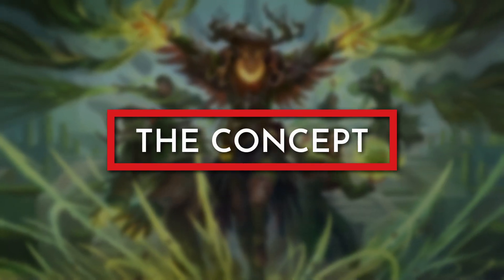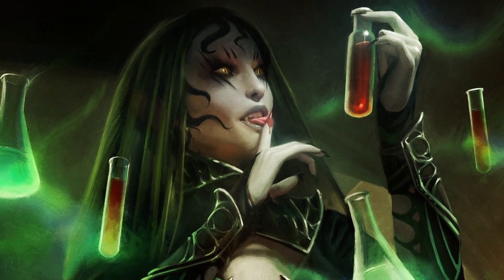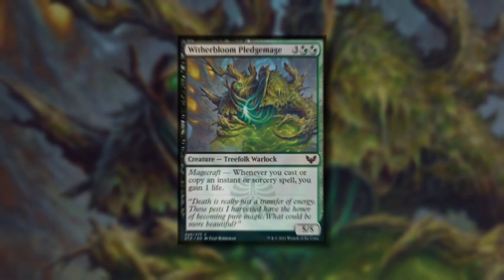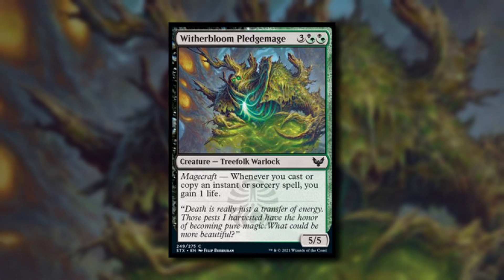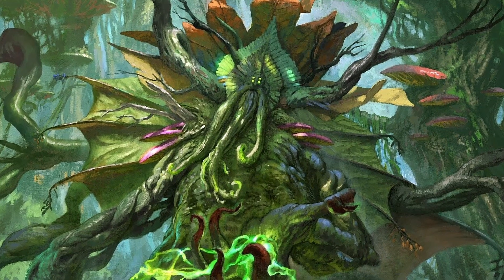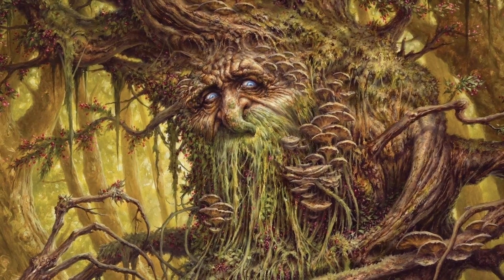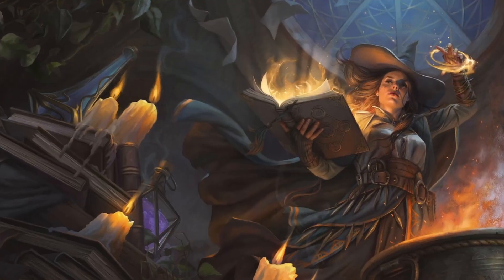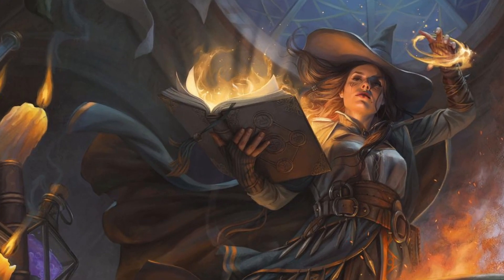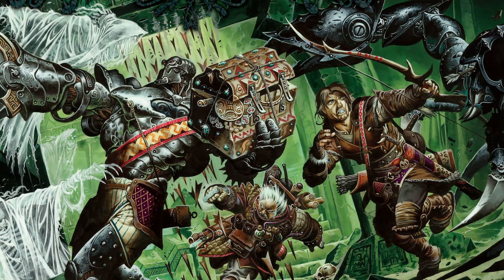Students at Witherbloom College take up studies trying to understand the forces that govern life and death. Witherbloom students come to value the circle of life, often training to become alchemists, herbalists, doctors, farmers, or chefs. For this build's concept, we will take inspiration from the card art for Witherbloom Pledgemage from Magic: the Gathering to play as a treefolk druid that uses a physical form, connection to insects and other pests, and nature magic to be a guardian of life and death. Treefolk are not a playable option in any official 5th edition books, but with the simple re-flavor of an Eberron race, we can be a treefolk.